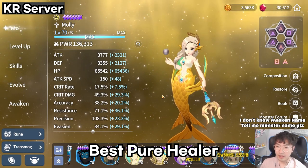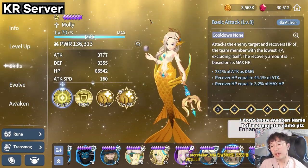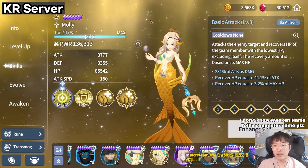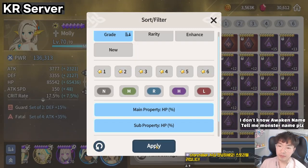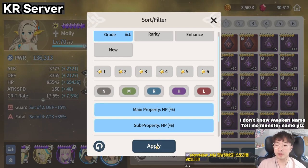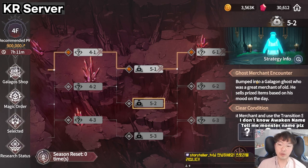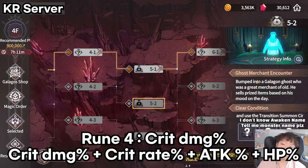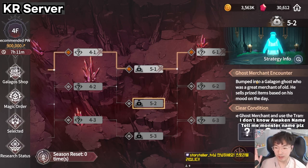For example, Light Mermaid is a supporter whose attack and attack speed are important, but I can't make a guide that includes every specific monster. Also, please note that there are no sub-options that are the same as the main options. If the main option is HP%, the sub-option does not show HP%. The runes sold at Galagos Runes sometimes have the same main and sub-option, but this is not a common situation, so I will skip it.